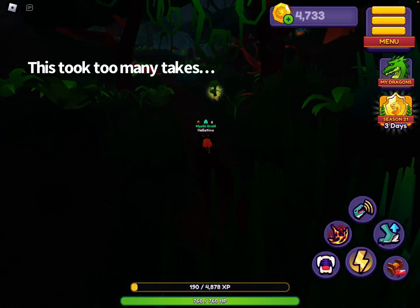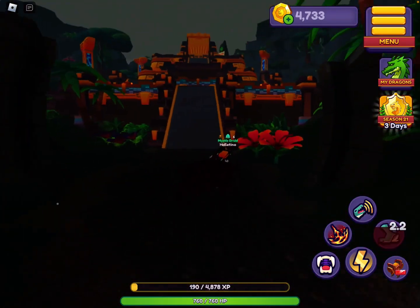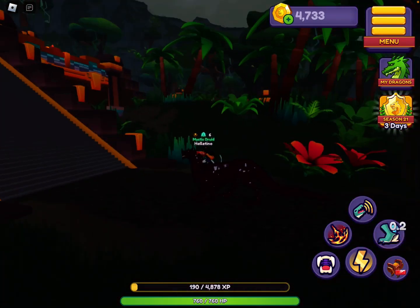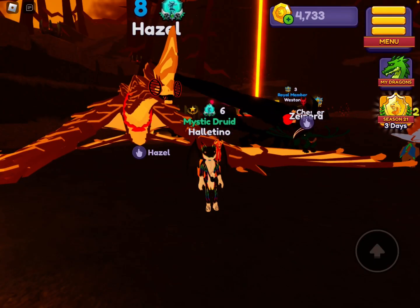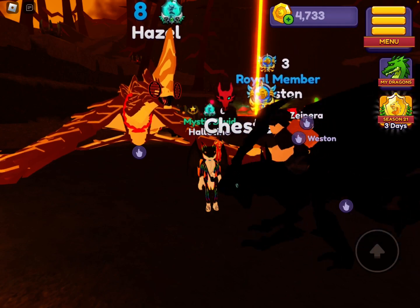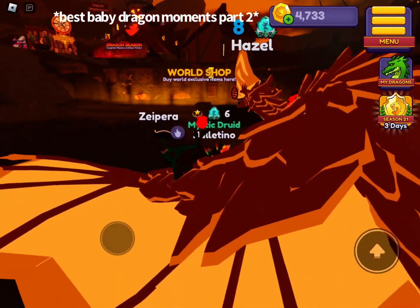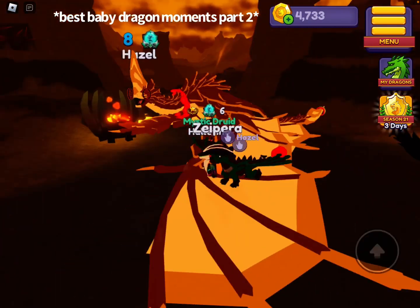Flightless dragons now jump properly, something that really needed to be fixed. Dragons of all ages can have accessories now, which is something really cool. Look at how cute this is — it's a baby dragon with a hat! It's adorable!